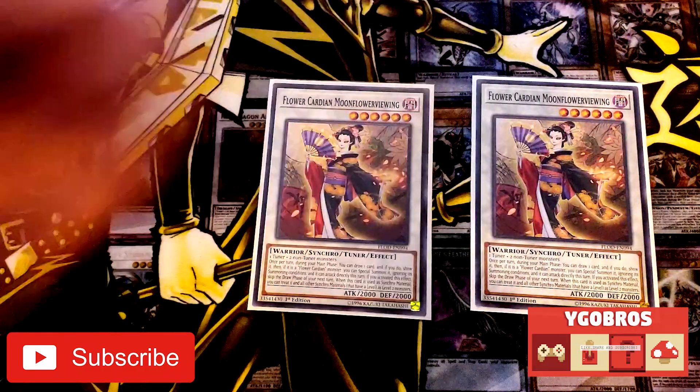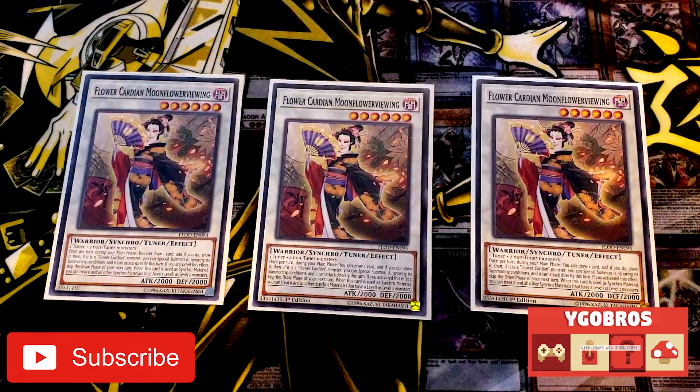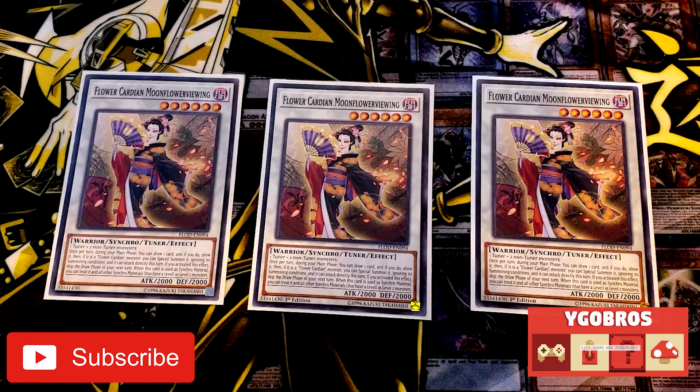Now, the only Flower Cardian synchro monster that really matters here is Moonflower Viewing. When she's summoned during your main phase, you can draw one card, and if you do and it's a Flower Cardian monster, you get the opportunity to special summon it ignoring summoning conditions. It can also attack directly this turn. However, if you activate this effect you skip the draw phase of your next turn.